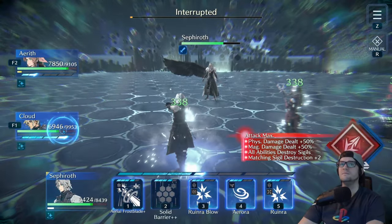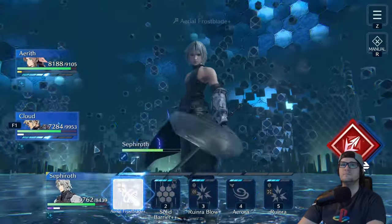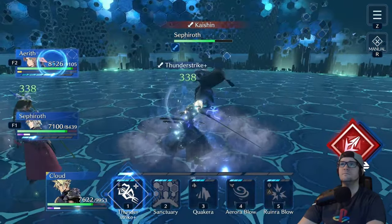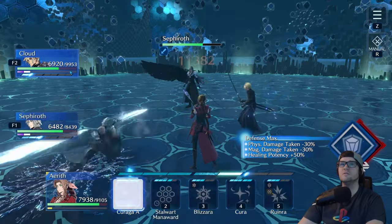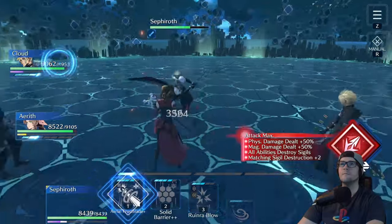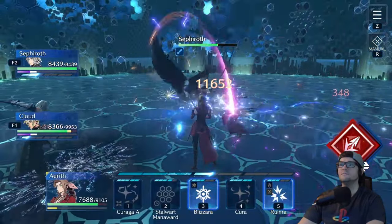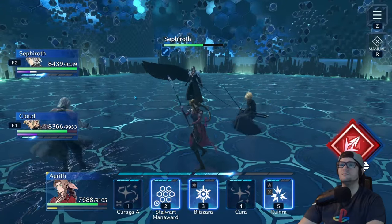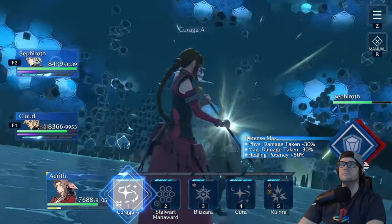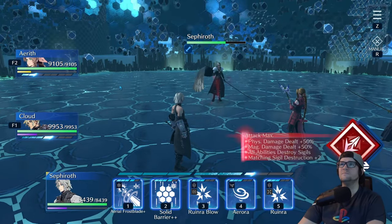After the Sigil phase, Sephiroth will go back to regular attacking. Just do what I've been saying: attacks with your DPS at max stance, then go into defensive mode to get a nice AoE heal with your healer. Watch out for the move called Kaishin — it is an AoE physical attack that Sephiroth will do. I usually recommend going into defense mode when he does it, otherwise you'll take about a thousand damage per character, which makes healing tougher.